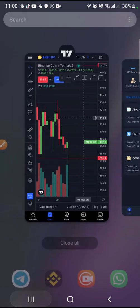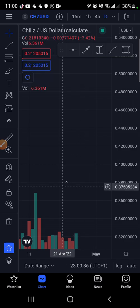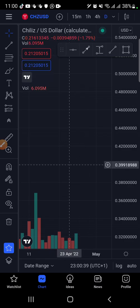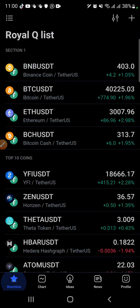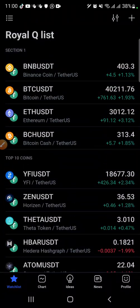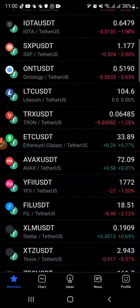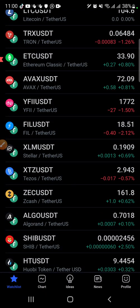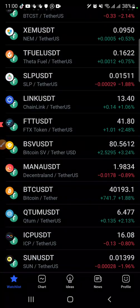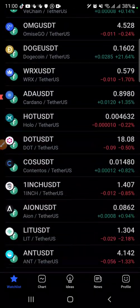Let me quickly go into TradingView and show you what I'm talking about. I have ONT here, so let me explain how I was able to achieve this trade and I'm still going to show you more trades. On this list you can see the full list of all the coins on RealQube — these are all the coins on RealQube for both Binance and Huobi. You can trade any coin like that, believe me you will make a lot of money.